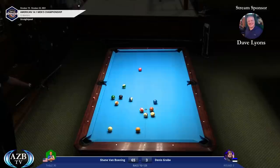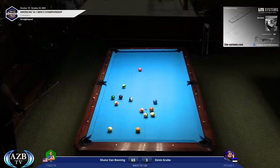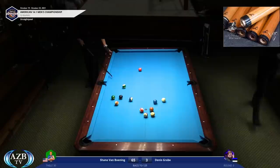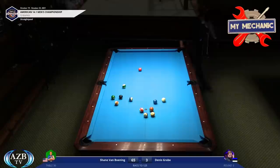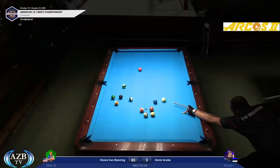My guess is he'll try to bump the eleven ball — or put the six into the seven behind it. He ends up having to shoot the fourteen, which is not what he wanted to do. But he's fine. The beauty of this game is that if you keep making balls your mistakes are invisible — if you get there in the end, you don't get points for difficulty.